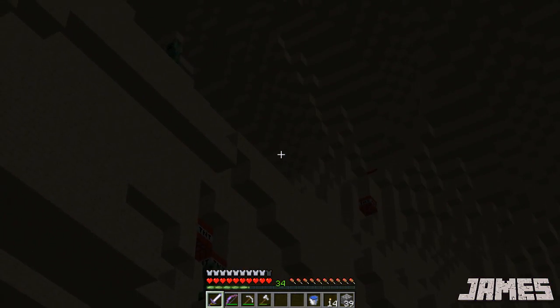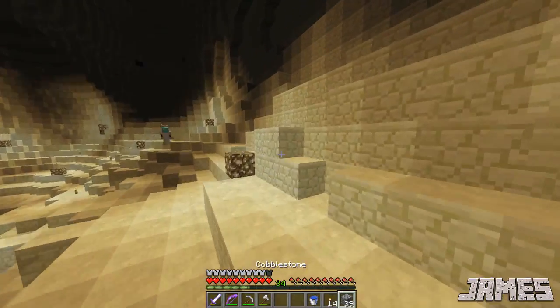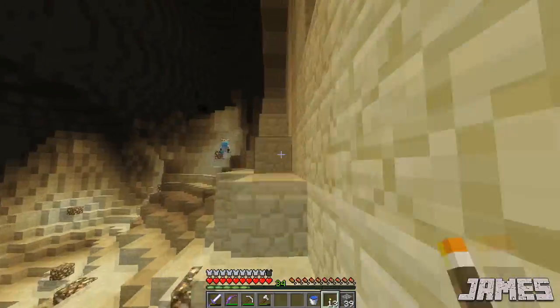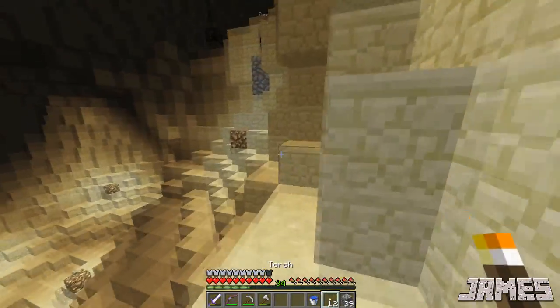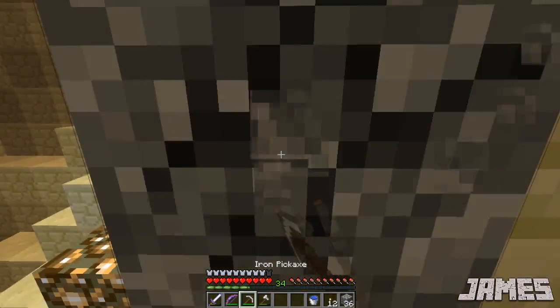Now where? Up there maybe? This part looked like it expanded. Yeah, I see a chest up there. Lead on. Oh, it's a spawner. What type? Blaze.